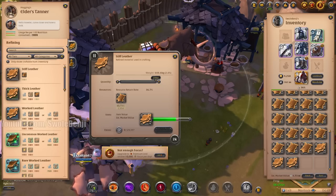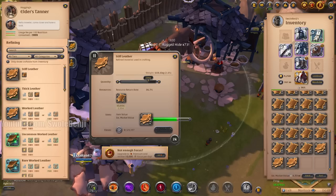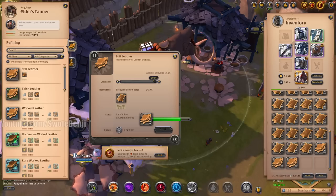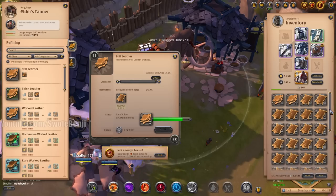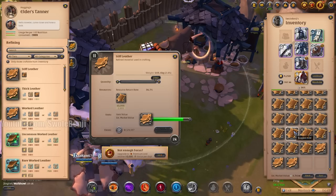Our estimated market value only went up by 20,000. That's it, 20,000. And that was for five squares of refining. Why can't we have more inventory slots?